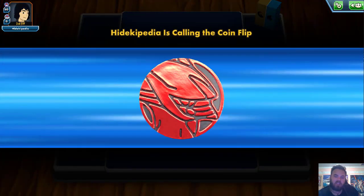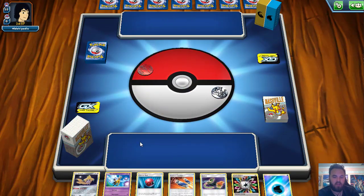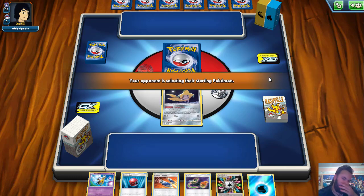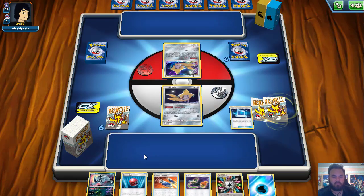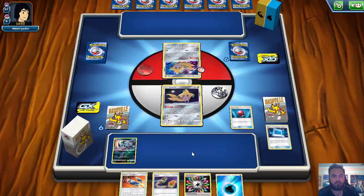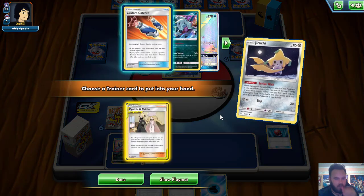This will be the last matchup of the episode. I win the coin flip, so obviously I will go first with this deck — there is no reason to go second, you're not running Ends Resolve. Please don't ever run Ends Resolve. This is a really good starting hand. I probably would rather have Peeko than Cherish Ball but you know, sometimes it'd be like that. Let's grab Absol, put it down. Cherish Ball to grab ADP. Chuck ADP down with a Rainbow, then Stellar Wish and grab Cynthia and Caitlin. Looks fine. I like Cynthia and Caitlin here.